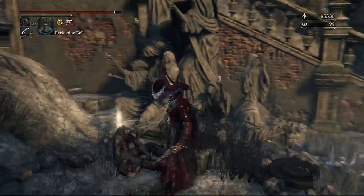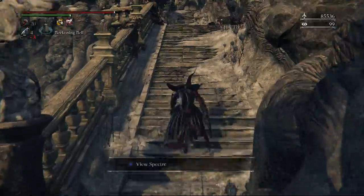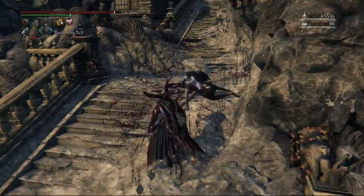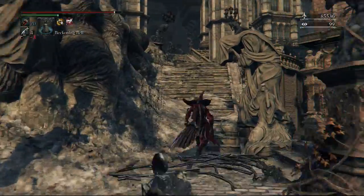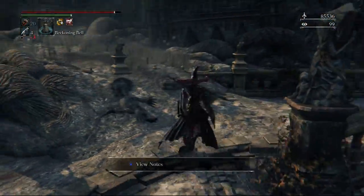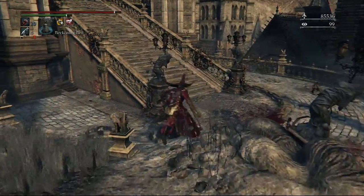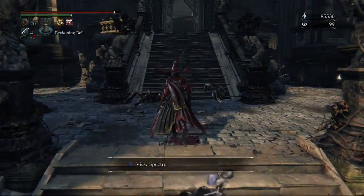Now we're back at the plaza. Behind the stairs here there's going to be some quicksilver bullets. Watch out for the little pad on the ground that will activate the gatling gun — it will stretch things a bit if you're at low health. Halfway up the stairs there's going to be a little turn-off to the right — make sure you go and pick those molotovs up. Now we're just going to head up these stairs until we come to the platform where the trap boulder thing is. Turn back on yourself onto that little platform with the grassy land and pick that item up.